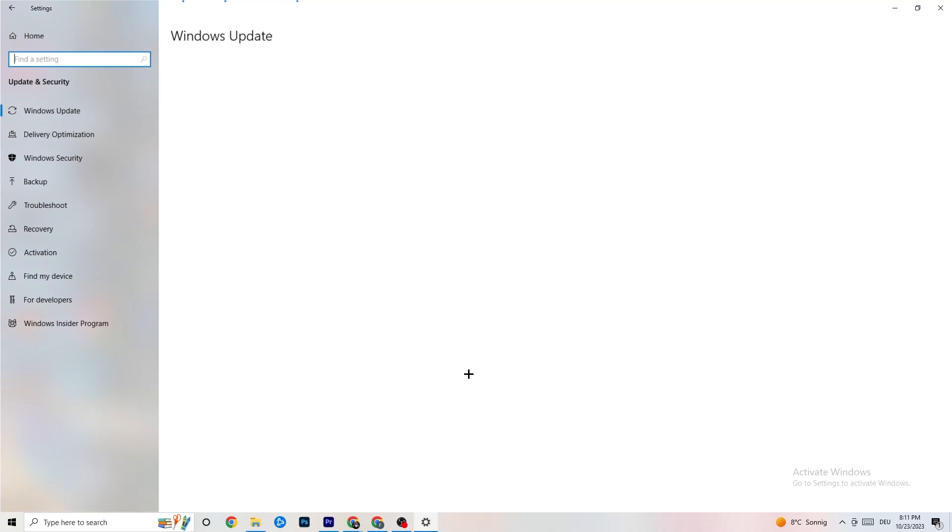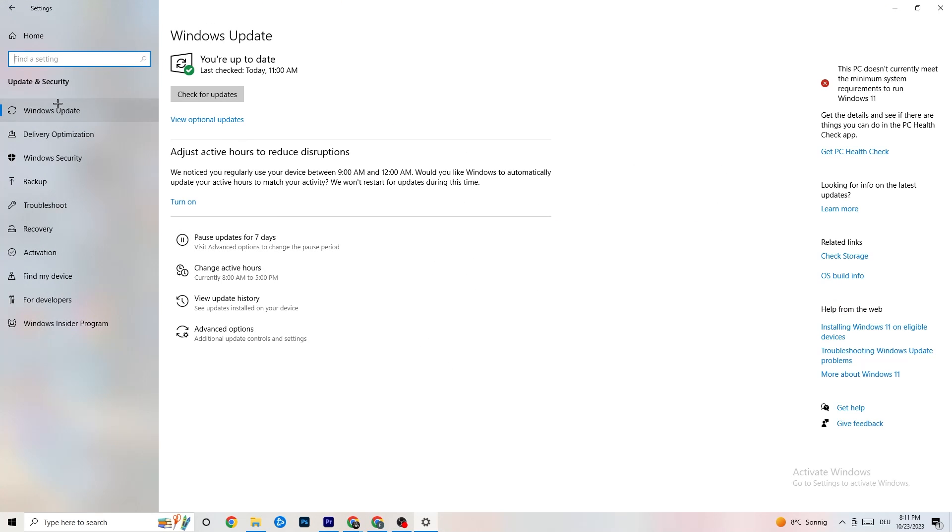Go back to the main Settings and click on Update and Security. Stay on Windows Update — I really recommend checking for updates. As you can see my last check was today and I have the latest version. Keeping Windows updated increases your system's performance and helps with many issues, so update to the latest version.